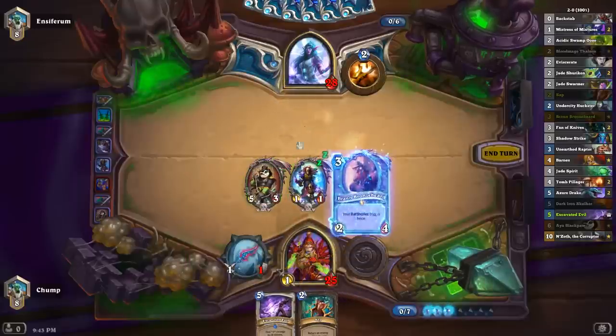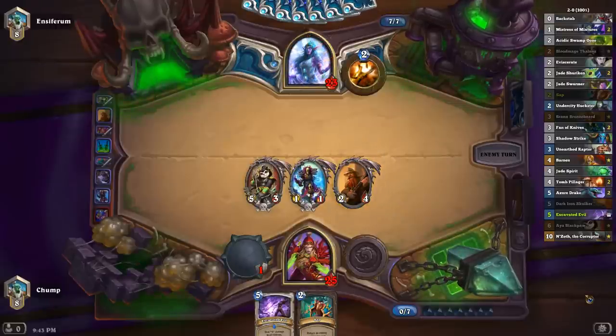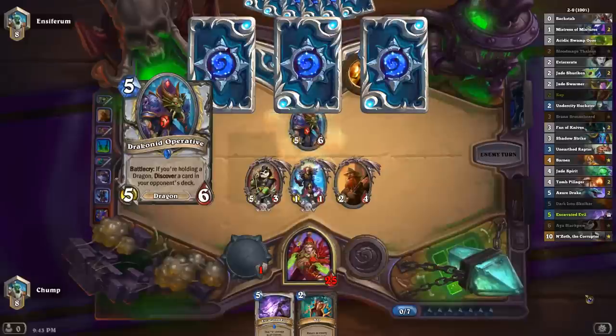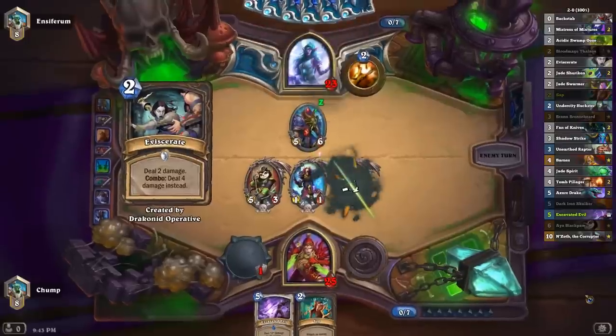I guess I just play Bran here. Because even a lot of my battlecries, if I top-deck them, they're not that good if I don't have board. Like yeah, I can get some value from Azure Drake if I draw it, but if I'm just losing to Drakonid Operative on board, it's not really that strong.